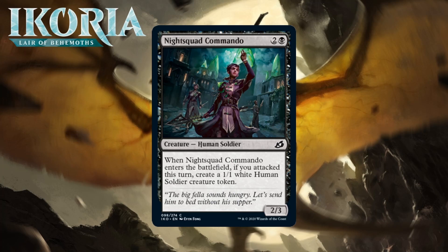Next up it's Night Squad Commando, which for two generic and a black is a 2/3 human soldier at common. When it enters the battlefield, if you attacked this turn, create a 1/1 white human soldier creature token. If this was a 3-mana 2/3 who always gave you that 1/1, it would be a B- probably. However, you do have to fulfill the raid trigger here to get that 1/1. While that's not the craziest hoop to jump through, it won't always be worth it. A 3-mana 2/3 isn't the worst fail case, but I think this is a C+.